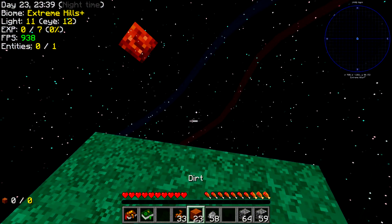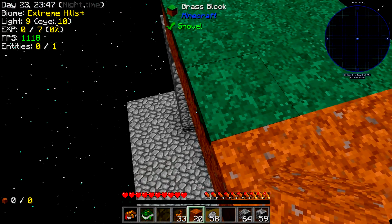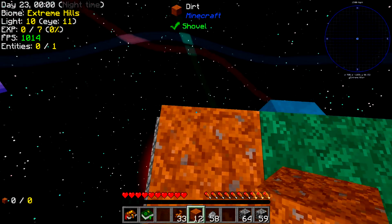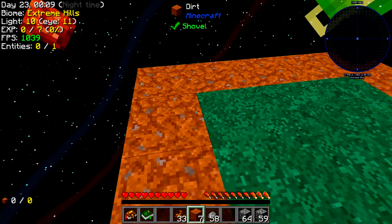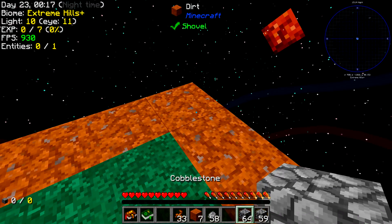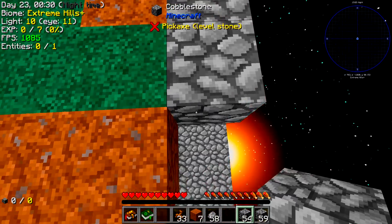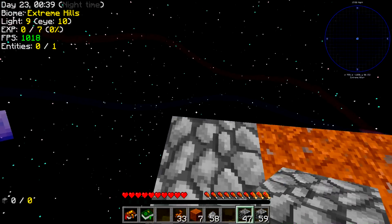Alright, server just restarted. What I want to do is put this dirt around here — it's very important in Botania to have a nice dirt area to work with. We'll be able to get the Rod of the Lands anyway, which is always great. I can't do much about the cobblestone situation down there, so we'll just have to live with it. This should be a fine area to work with.